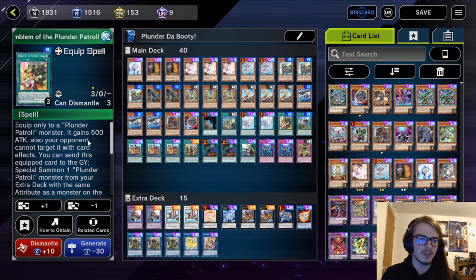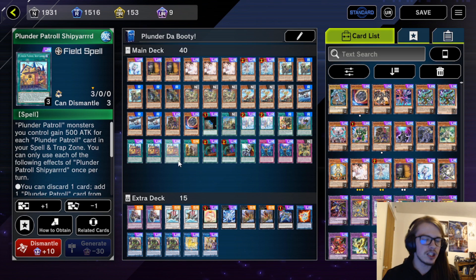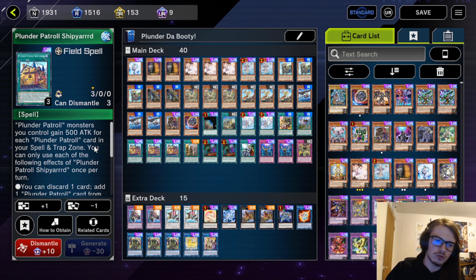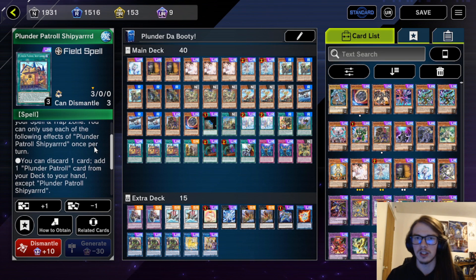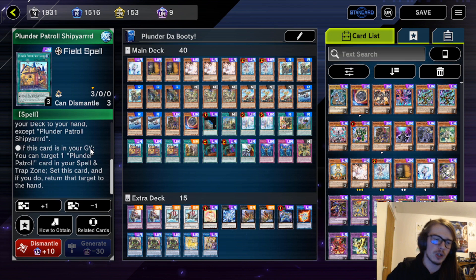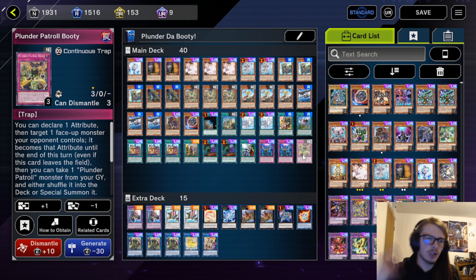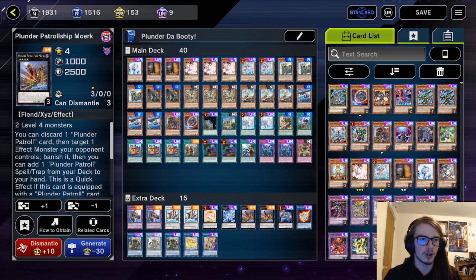Emblem is good overall since it gives a boost and target protection — it's okay, not the greatest. Then we have the triple Shipyard, which is the heart and soul of the deck. It lets you discard a card to add a plunder patrol card from your deck to your hand. Also, if it's in the grave you can target a plunder patrol spell in your spell-trap zone, set this card, and return that target to hand — the card doesn't even have to stay on the field to trigger. Finally, the one Booty, which can be searched off of Shipyard — it lets you constantly recur plunders and change the attribute of opponent's monsters to more easily go into Bran, Moork, or List.